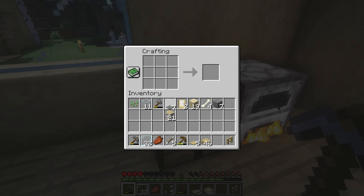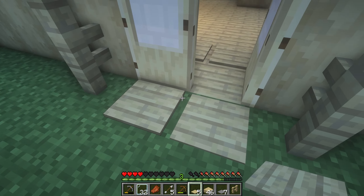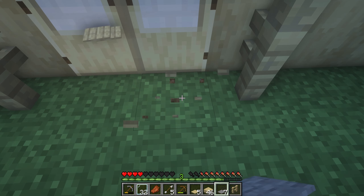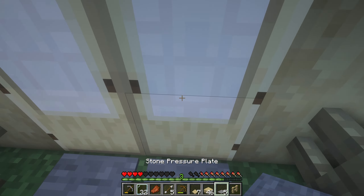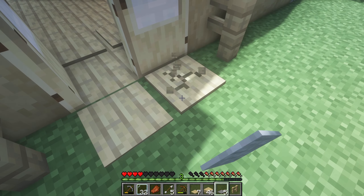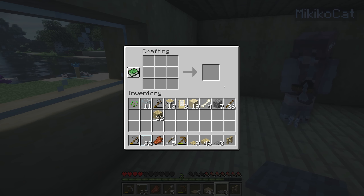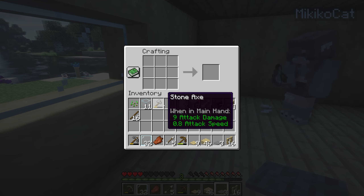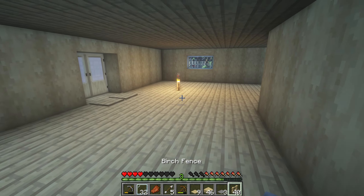To make fences we need sticks and planks — not slabs. We need a lot of wood. I have wood — I can just make some fences if you want me to. Now we put the sticks — bop bop bop bop. Oh, I didn't make enough.